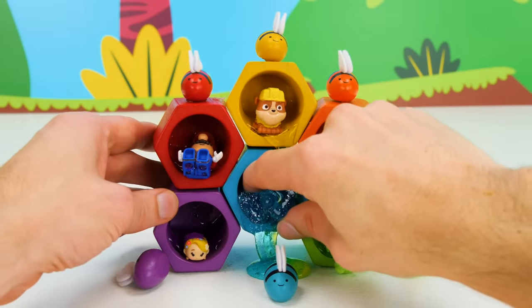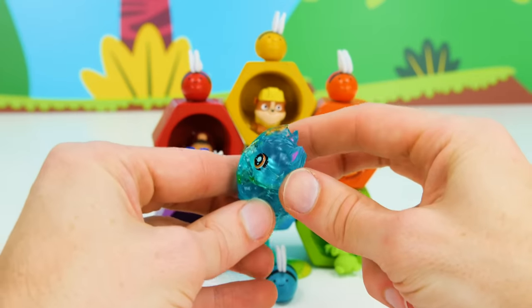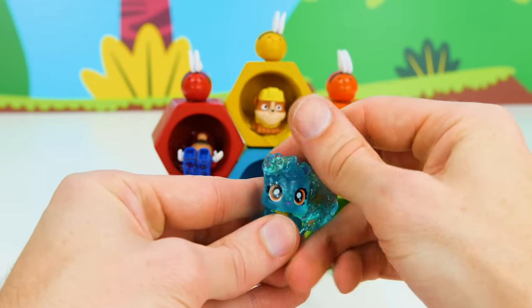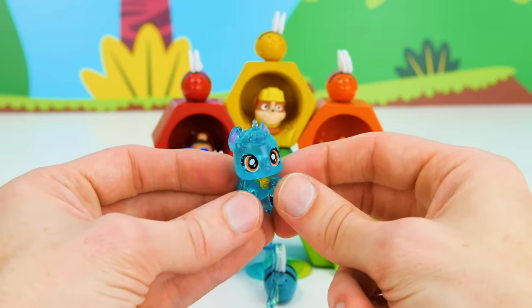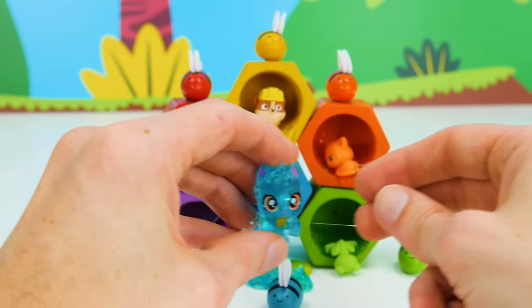And now for our last surprise toy here in the middle of the beehive. It's the blue honey. What could be inside? It's starting to look like a cute animal. What could it be? Wow, it's a translucent unicorn. What a great last toy to find.